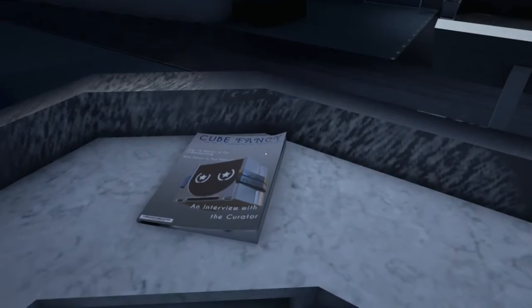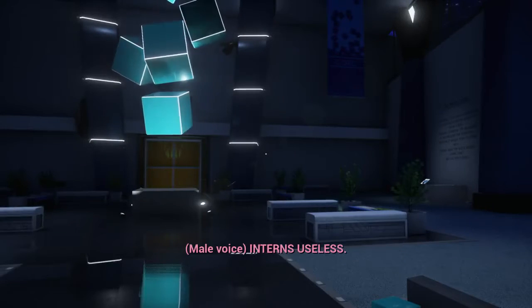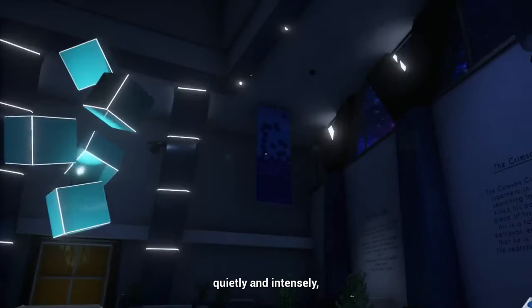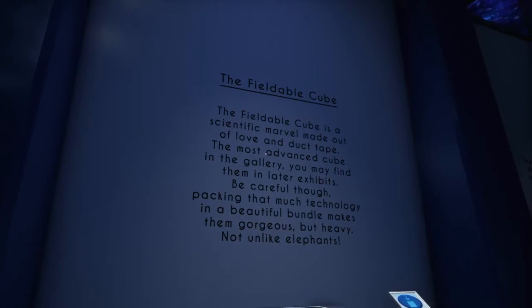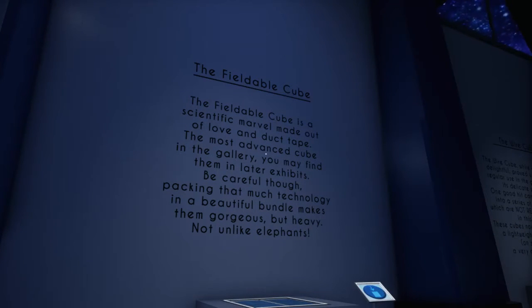She said would you be a dear and make sure the main desk button is active! The main desk button is active! That was a ludicrously fast response! Did you actually even check? Fine, fine! Calm down! I want everything to be perfect! Okay so... Cube? Fancy! I find it very comfortable! An interview with the curator! Top 10 places to go cube spotting! The Fieldable Cube is a scientific marvel made out of love and duct tape! The stuff you can do with duct tape! The most advanced cube in the gallery — you may find them in later exhibits. Packing that much technology in a beautiful bundle makes them gorgeous but heavy — not unlike elephants!